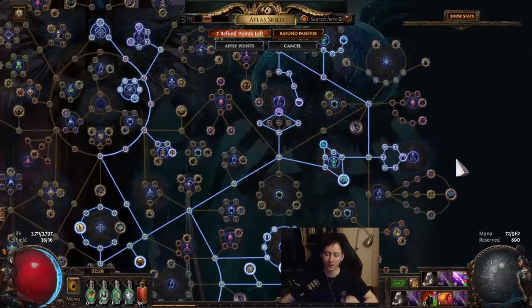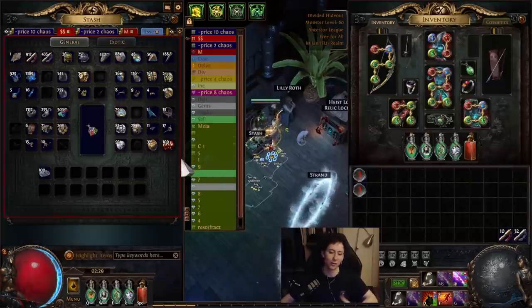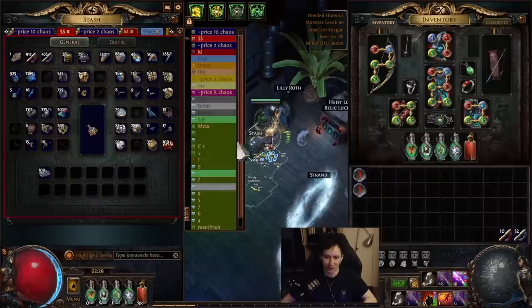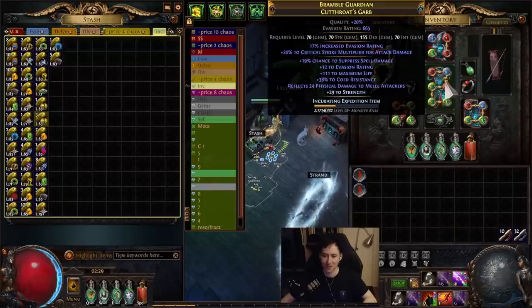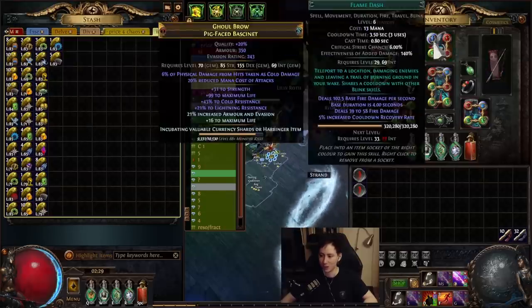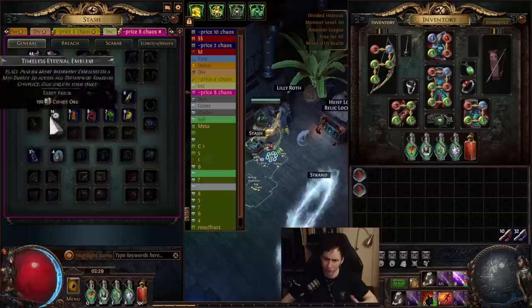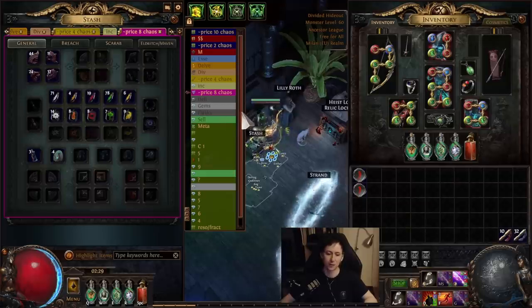Legion is going to fill me up with a ton of maps as well as bubblegum currency that I can convert into divines or any mapping materials I need. The great thing about Legion is that it gives you a ton of incubators — things you want to put onto your character. I'm incubating currency shards, expedition items, and things like that. Anytime those run out I'll re-top up, and when they pop I get various rewards like currencies and scarabs. These incubators are not super expensive — about 15c each for the green and yellow ones, and around 5c each for the rest. You can sell them in sets for a bit of a premium, and if you have bulk, people will pay a little more.